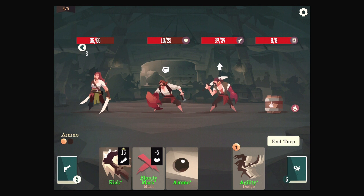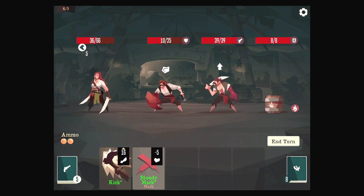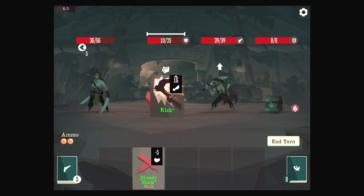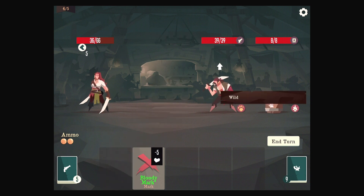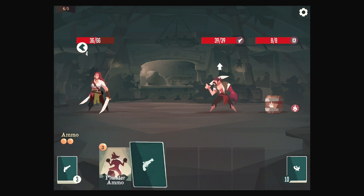We will increase our Agility and play our Ammunition, and then we just kick for the win. What's that? Wild, interesting — he's a lobster claw pirate. No idea what that does.